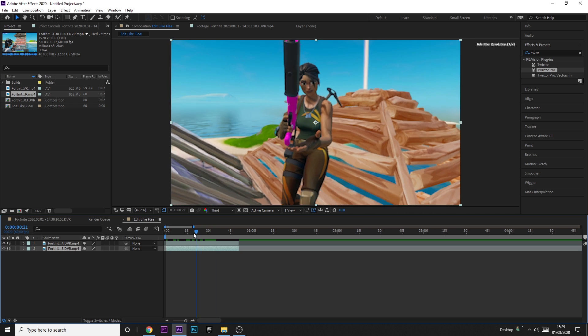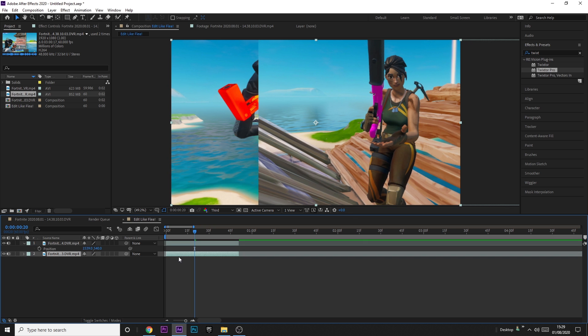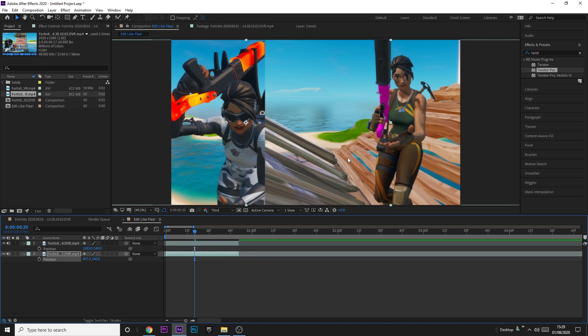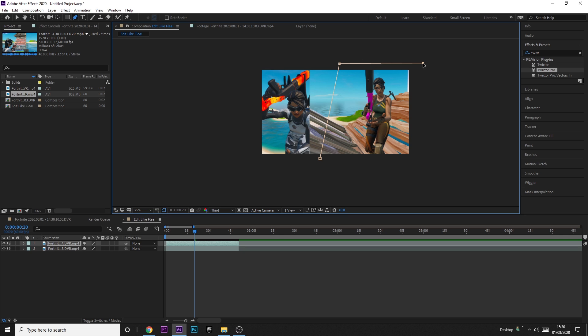Zoom in a bit and line them up. It doesn't matter which one's on top and which is on bottom. I want the top one on the right and the bottom one on the left. To do that, click on the top clip, press P, and drag it across. Then click on the bottom clip, press P as well, and drag it to the left until it looks right. Now we're going to mask the clip on the right — it's the top clip. Click on it, click the pen tool up top, hold Alt and scroll out a bit, then click at the bottom and top to make a polygon.